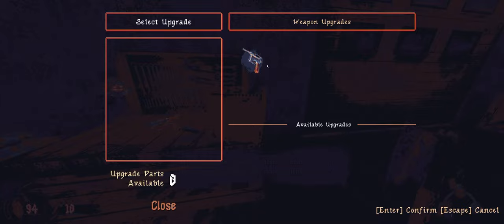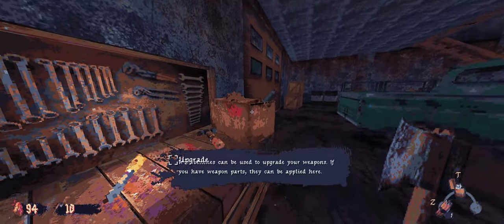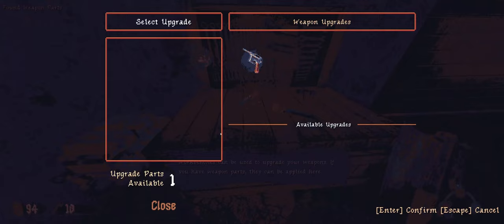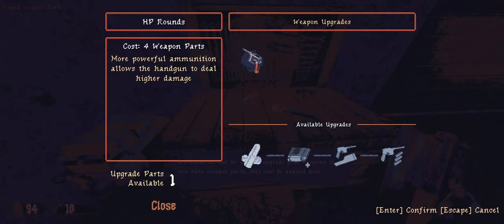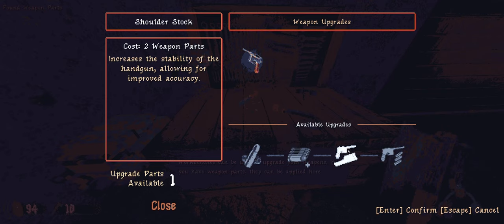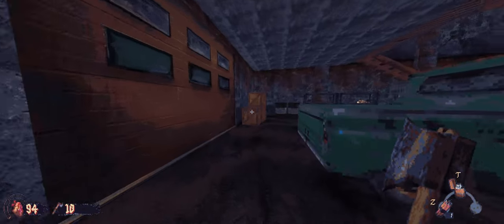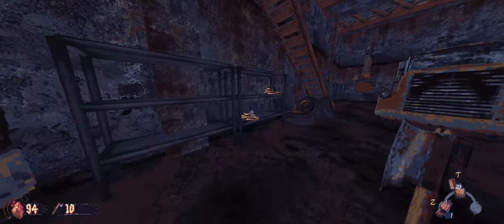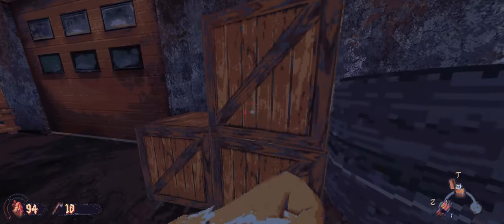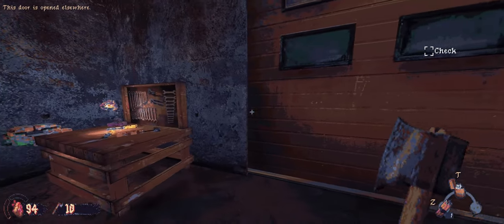There are weapon upgrades — I ran into this earlier but didn't have any parts. Now I get an upgrade part, but I think I need multiple; this takes like four. More powerful ammunition allows the gun to deal more damage, increase capacity, increase stability, and allows for burst alt fire. That's awesome. It kind of has... you know, if you took the old PC game Blood but added a Resident Evil 4 style upgrade system — which I think is a really clever combination.